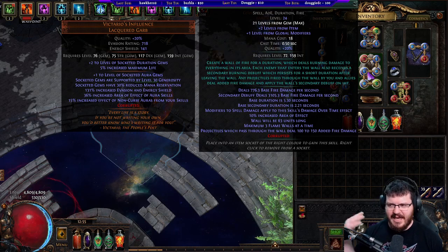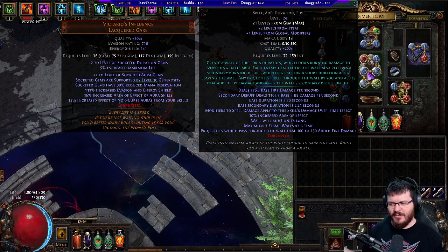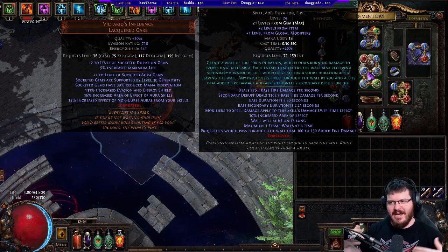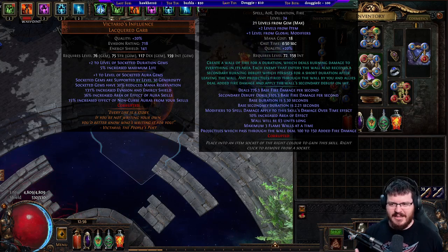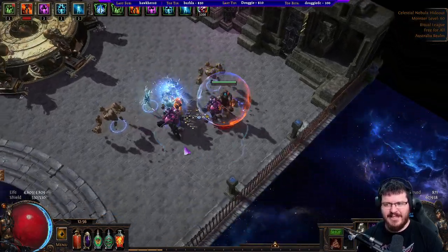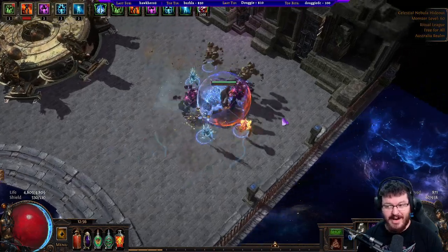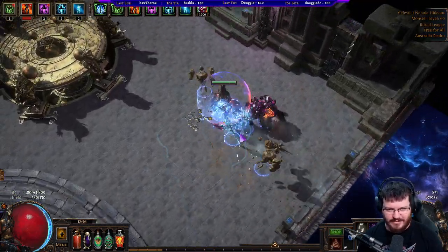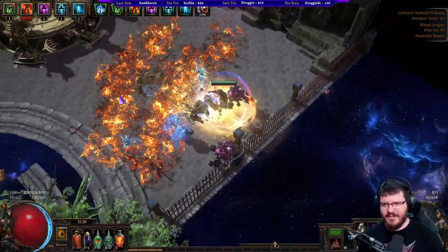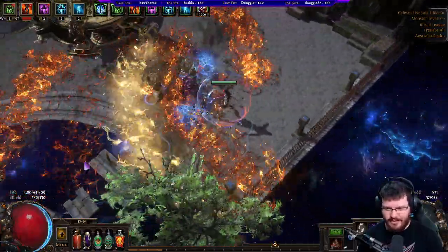The secondary debuff deals X amount of damage per second. Projectiles which pass through the wall not only get a flat amount of added damage added to them, but they also apply the secondary debuff. So what we're doing is scaling the secondary debuff of Flame Wall. While it looks and plays like a Kinetic Blast build, it is actually a burning build — not an ignite build. You do not scale ignite damage. It's a burning build, similar to how you would scale Scorching Ray or Righteous Fire for damage. That just happens all the time, so we have a Spell Slinger Flame Wall that just goes down every single time.